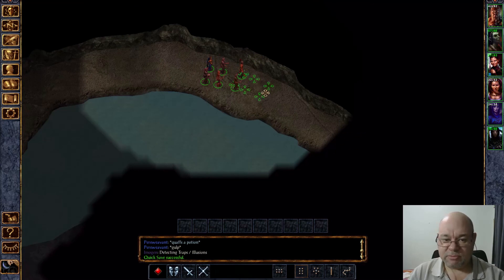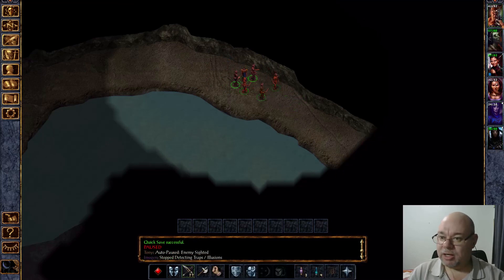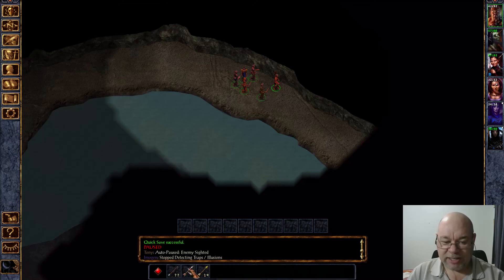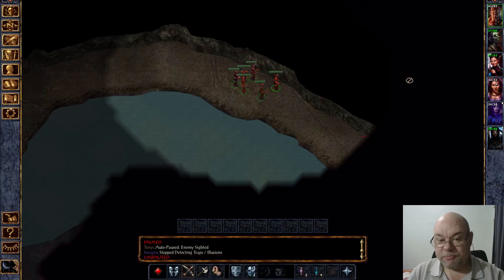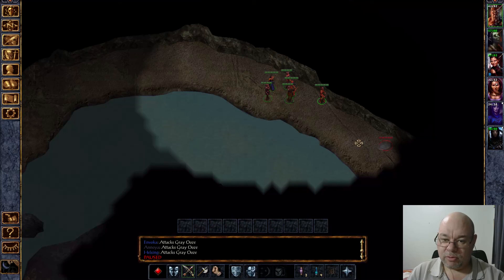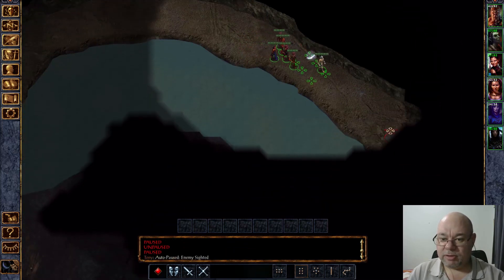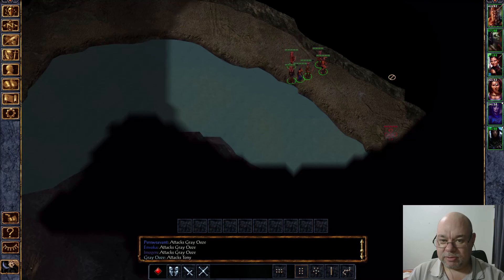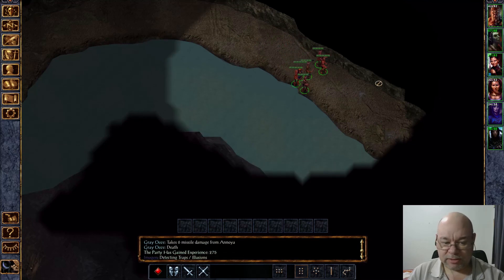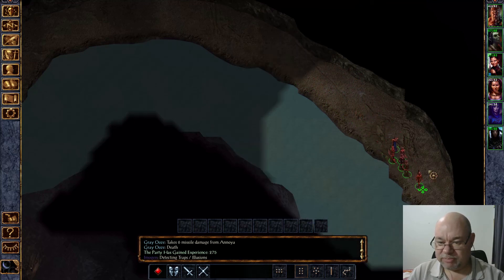I'm stopping here because there are some oozes just around here. There's the first one — it's a grey ooze. If you don't know, when you have a bow equipped in any of your slots, right-clicking on it allows you to choose the ammunition you want to use from your quivers. So I'm going to choose to use the fire arrows. There's the second one, and we killed it with one hit — those fire arrows definitely help with that. The exit area is just a big area down here.